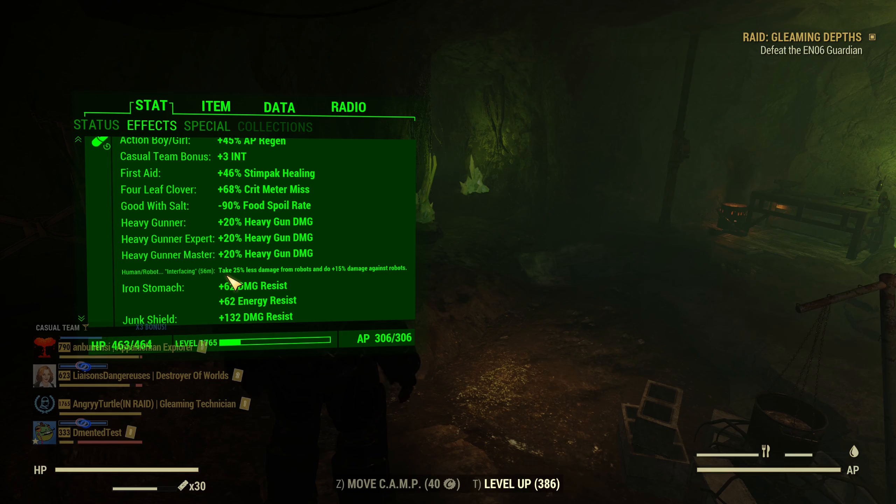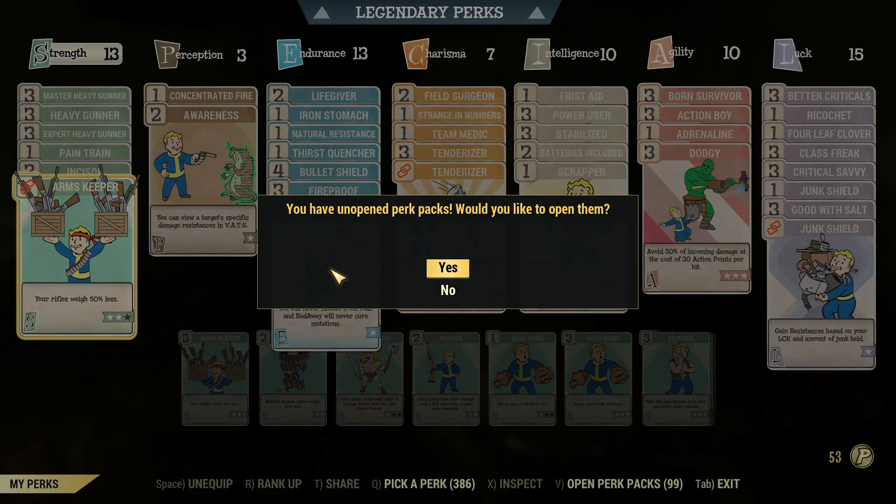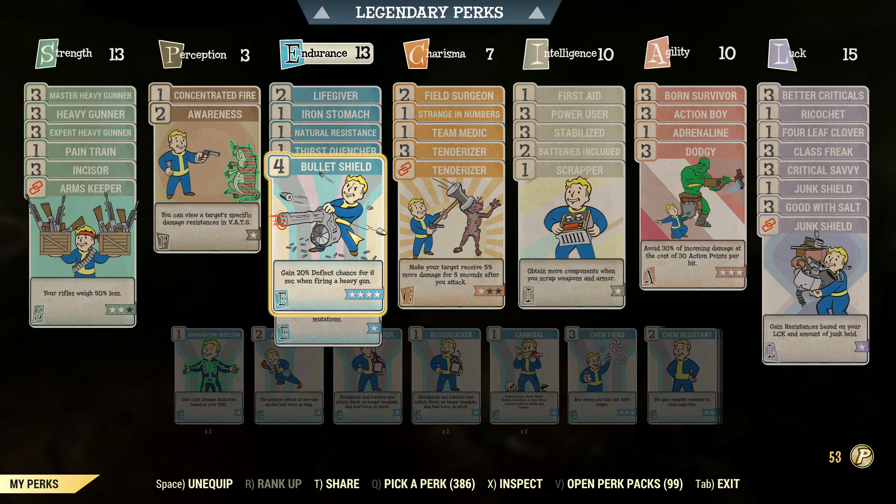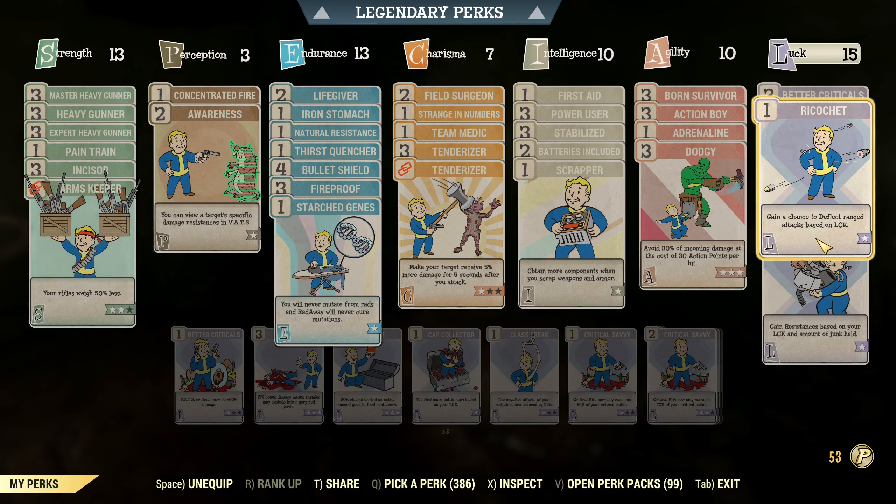The second very good option, but only for one hour a day: human robot interfacing from the Adelaide companion. I'll try to link my video when I first reviewed Adelaide. It's once a day and only for one hour, but you can cheese through way easier with this buff. She was from a season pass, but now she's available with gold bullion if you need Adelaide.